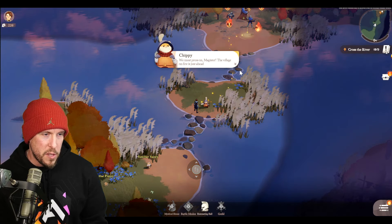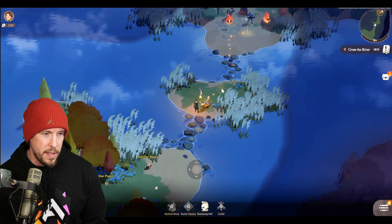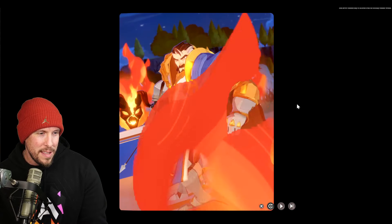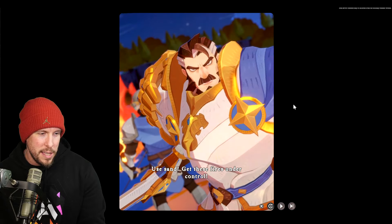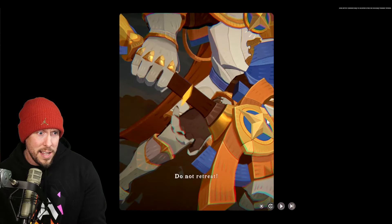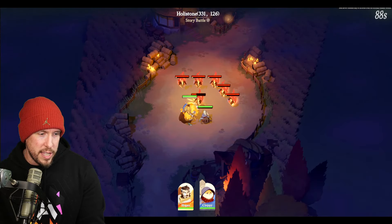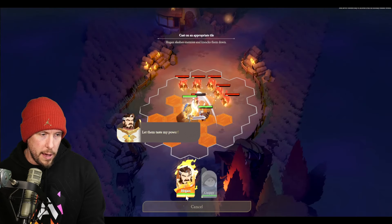Chapter unlocked — Ram Tales. Chippy, we must press on — the village is on fire just ahead. There's a little cutscene here: General Hogan says the water isn't working and to use sand to get the fires under control. Then battle begins — this is our first look at the battle system.